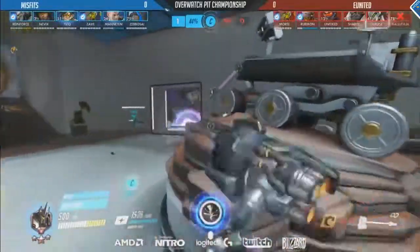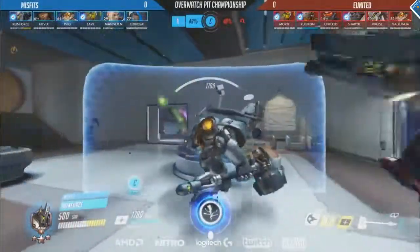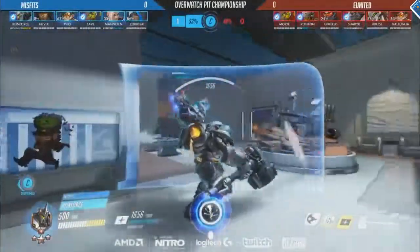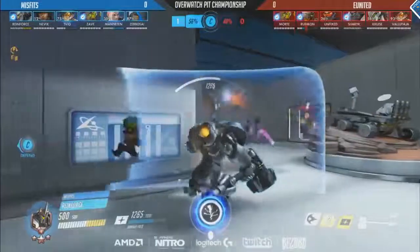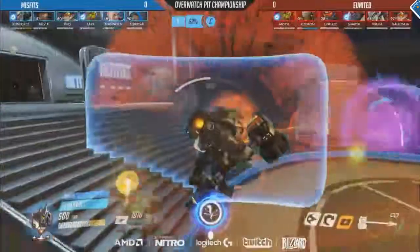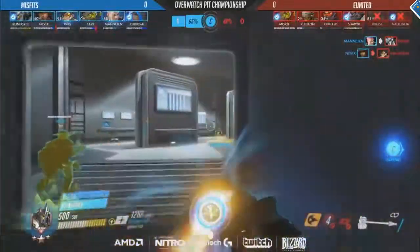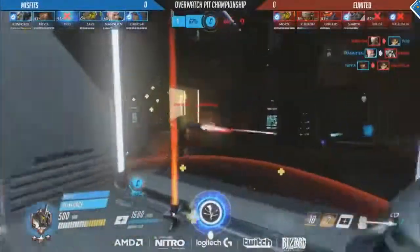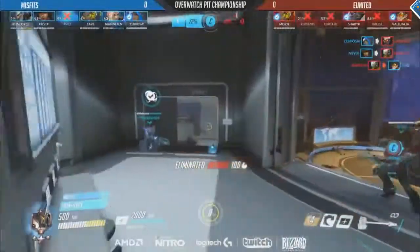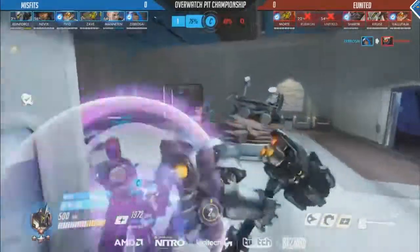Reinforce is looking for a great Shatter — it's going to come down to Sherek and his barrier to try and make sure he doesn't connect with a huge Earth Shatter. I'd also like to point out that Valetaj is doing an excellent job. He's their only flanker or ability to distract and put pressure on their back lines, and Valetaj is taking them out by forcing 1v1s. Transcendence is engaged coming out from EU United as the Sound Barrier is going to get used on EU United's side. Nevix already connecting on that kill onto Valetaj. Reinforce just going for this miracle charge. The Earth Shatter comes out, it connects — it looked like just onto Unfixed there. Rubicon cleaning that up, and now 75% on the board for Misfits.